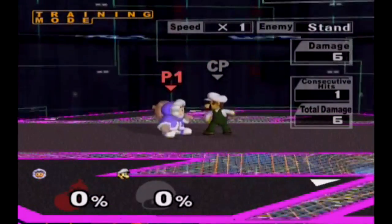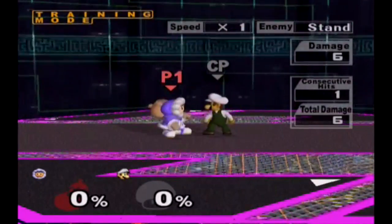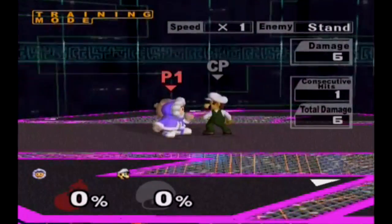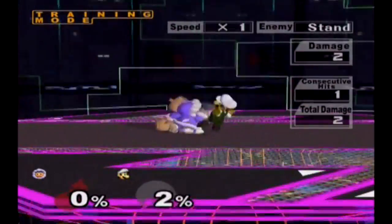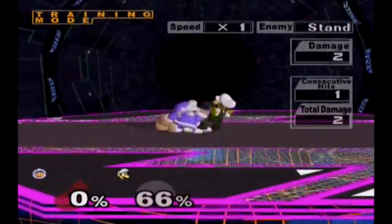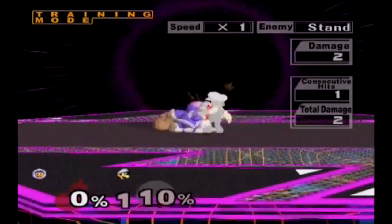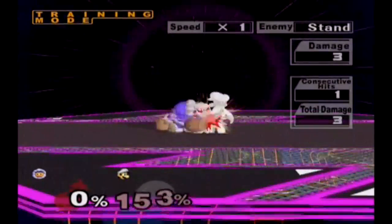Now for the F tilt wobble. This wobble is supposedly a little bit harder to do than the down tilt wobble, but once you learn the down tilt wobble, you should have no problem with the F tilt wobble. So the first thing you want to do is grab the opponent like usual, but instead of holding down on Popo's second hit, you want to hold forward and keep pressing A at the same kind of speed. If you're timing your presses correctly, it will come out as a normal wobble. This wobble is harder to do at first, so try to learn the down tilt first.